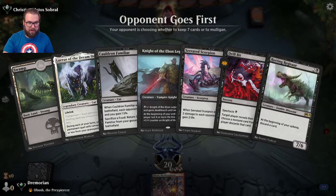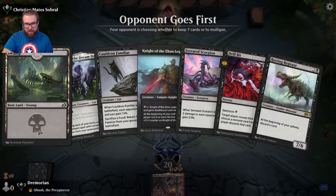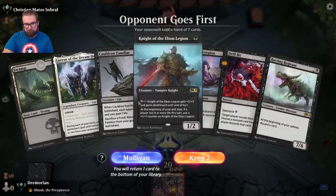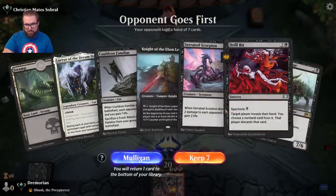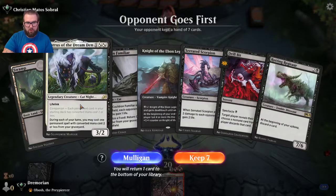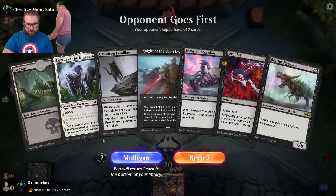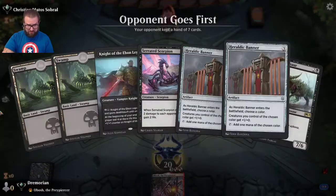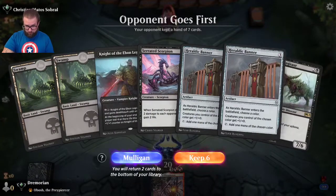This hand we only have a one-lander. I feel like that might be a little too slow — I like the Lurrus and the Rotting Regisaur, but a one-lander is just too slow, so we mulligan. Two-lander — I can work with that. We'll drop a Heraldic Banner.